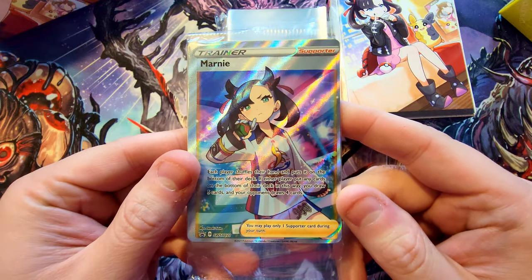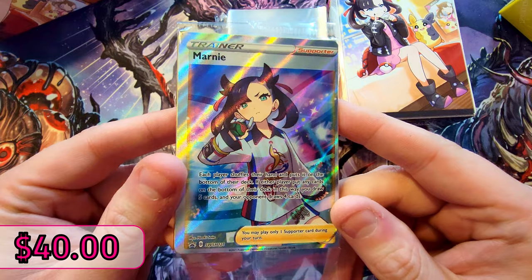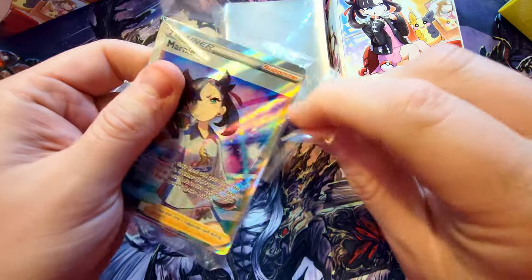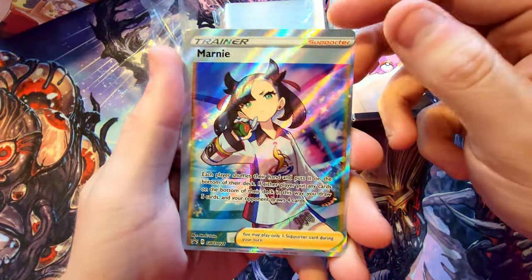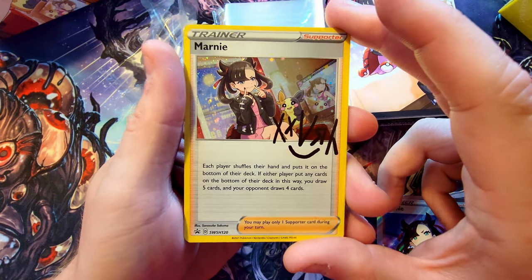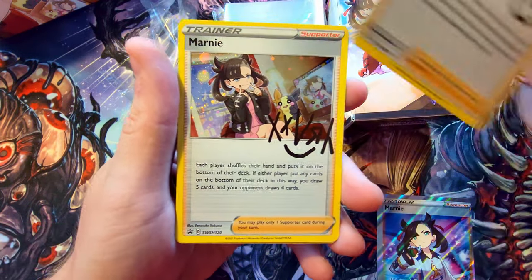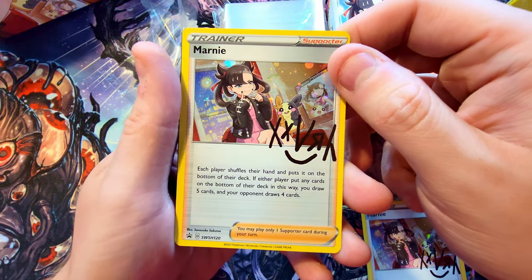Right here we've got our deck box, but let's go to the nice Marnie card — this beautiful full art going for around $40. Pretty sick, awesome looking artwork. And in here we've got our other supporter cards. There's the full art, shiny and beautiful, and then we've got the signature version of the Marnie card — love the holographic sparkles on that. We get three of the signed version. These look absolutely dope.